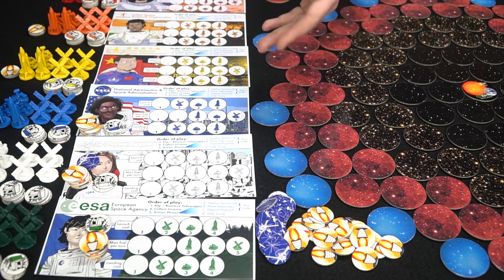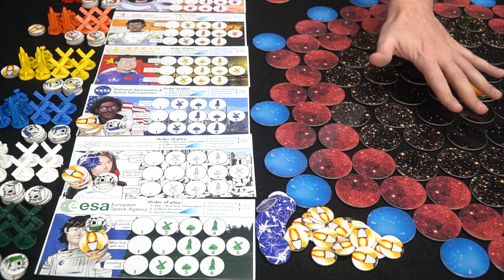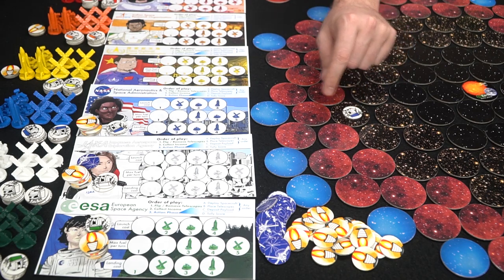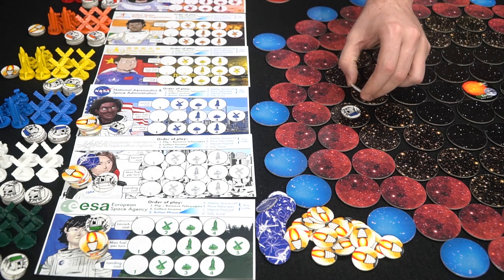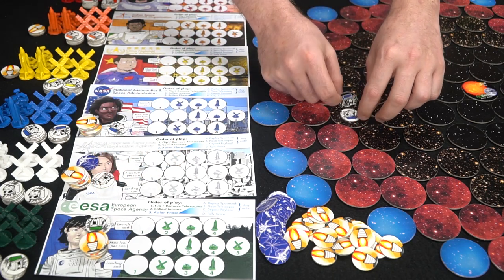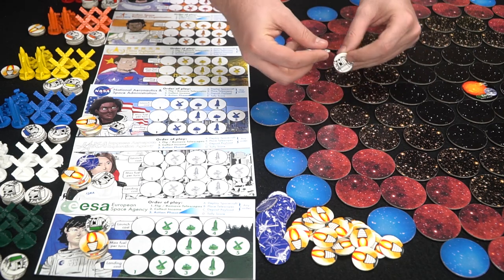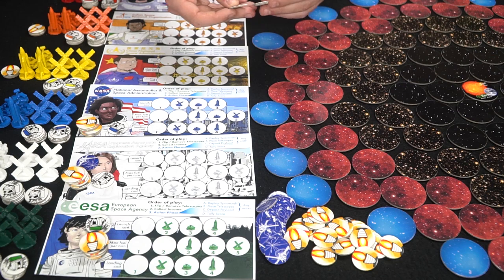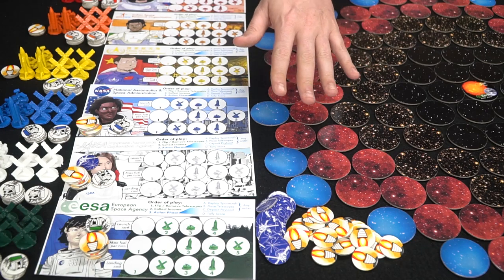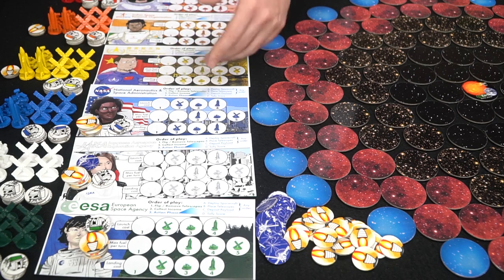After the income phase, at the same time all players flip and remove telescopes on the board. If there's a telescope on the board you would simply flip it over. If you have multiple of the same type on the same area, you'd only flip over one of your color. If there are ever three or more telescopes on a space, nobody else can place there — meaning nobody else can look there, which is an important aspect to the game.